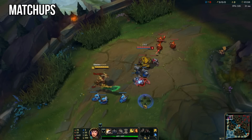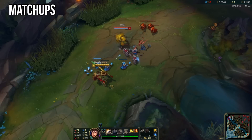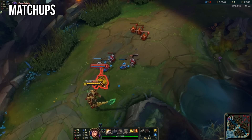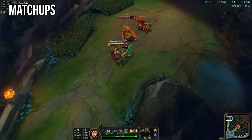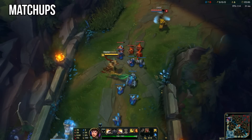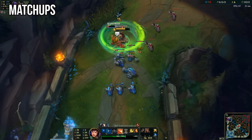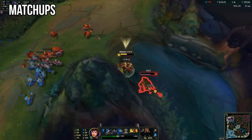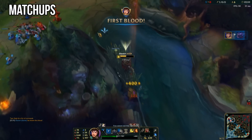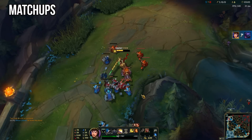For the Jax matchup, start with a Doran's Shield to reduce damage from his auto attacks. Jax is tricky because you can't just run at him and Q him like every other lane — he'll simply negate it and out-trade you with Counter Strike. Win trades by baiting him into jumping on top of you in your creep wave. When he does, use your W and E to tank the brunt of the damage, and once you're out of his stun use your Q to catch back up and win the trade. The farther you can bait him into jumping on you away from his tower, the better.